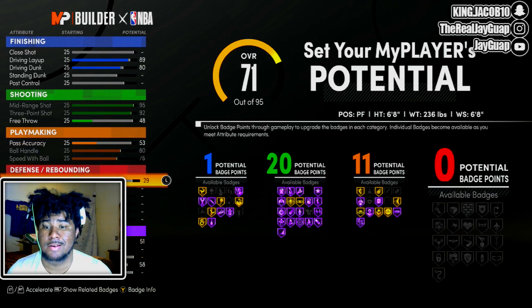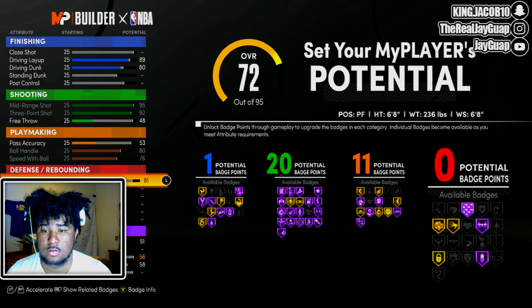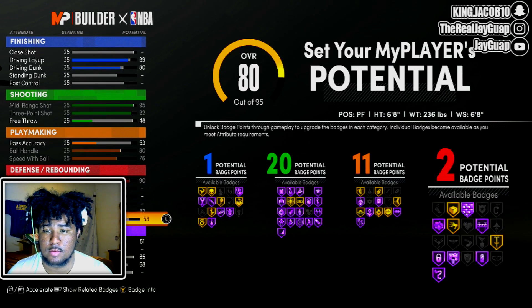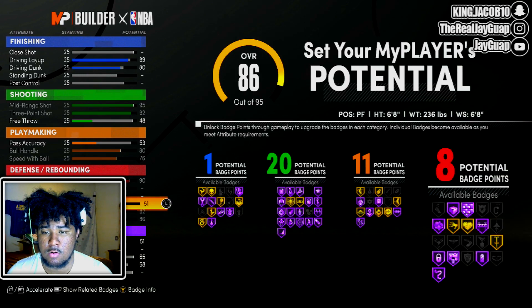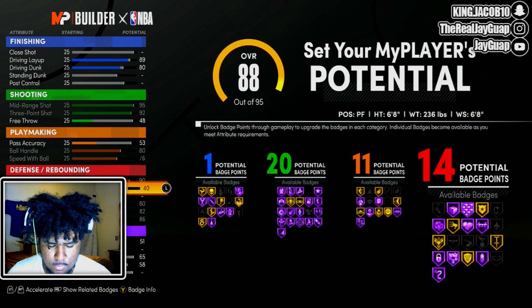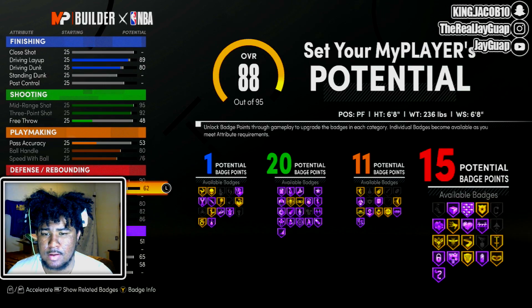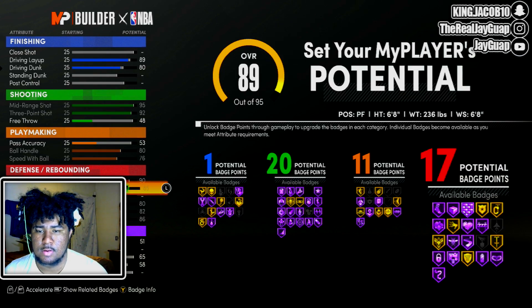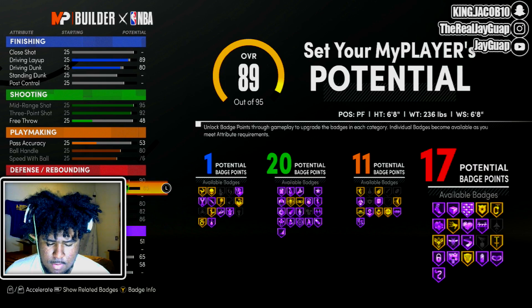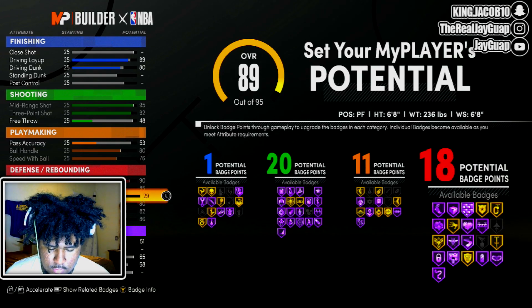Your interior defense is going to go to a 90. Your offensive rebound is going to get maxed out, defensive rebound is going to get maxed out, block's going to get maxed out. Your perimeter defense is going to go to 70-something and that's going to go to 85. You actually gotta really have to run some defense.